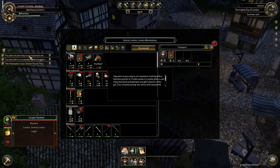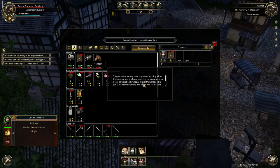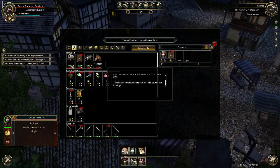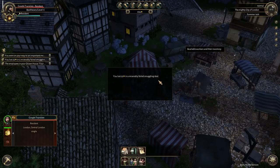You were on your way to an important meeting with a business partner in Trade Roots in London when a cart horse panicked and galloped straight toward a little girl. You instantly sprang into action and rescued the girl. The district's inhabitants are enthralled by your heroic behavior. Fantastic. I also lost 22 coins in a miserably failed smuggling deal. Well, that kind of sucks. Let's buy... Let's get rid of this and let's see if we can buy our herbalism house right away. Let's send my guy home so I know exactly where the house is, and we'll see if we can make our herbalism building right next to the house.